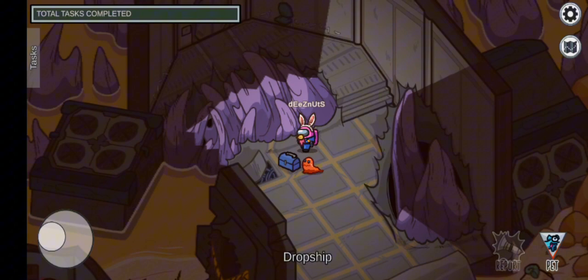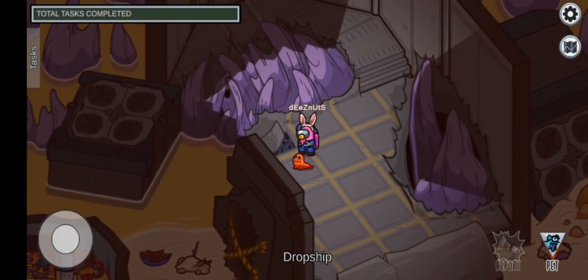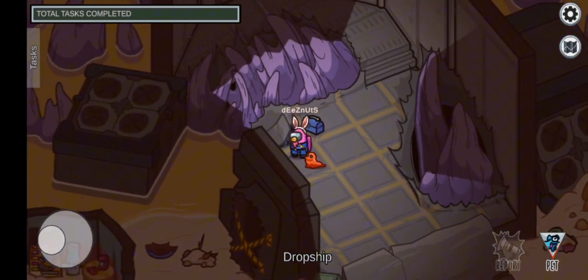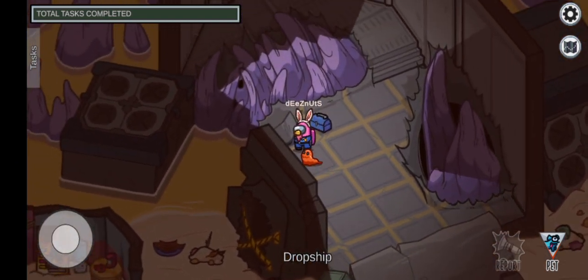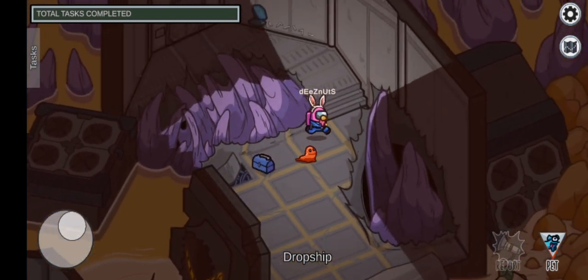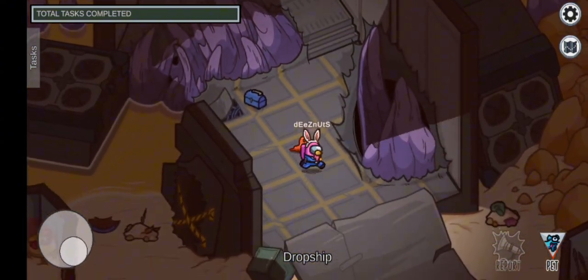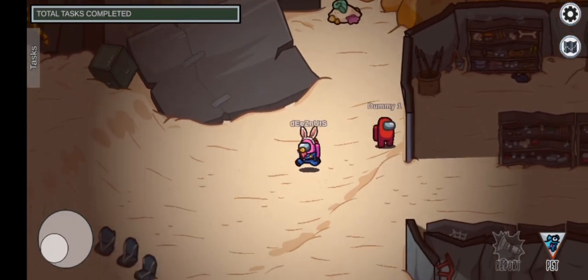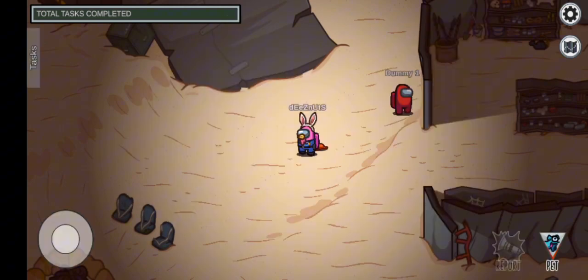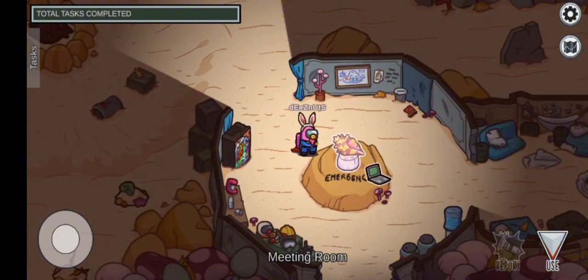If you look at the tiniest of details — someone tried taking a toolbox and fixing things inside the dropship. But obviously they couldn't do that because there's a ton of wreckage going on. Look at all these little rock pillar things that are sharp and pointy that destroyed it. Like, did they run out of gas or something? Before I get to the meeting room, I'm just going to hit the emergency button for the fun of it.